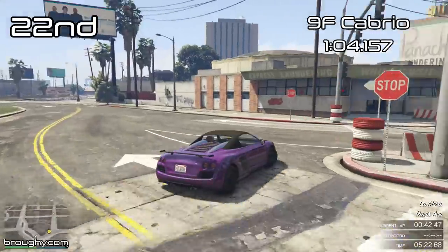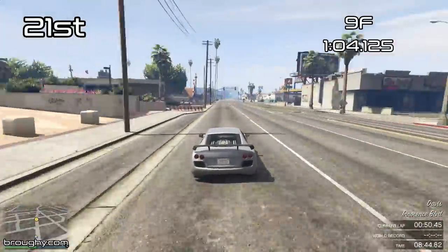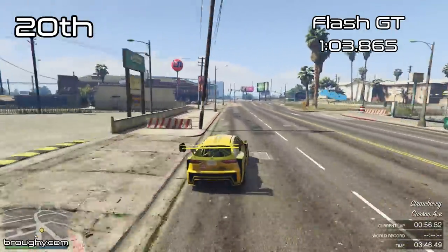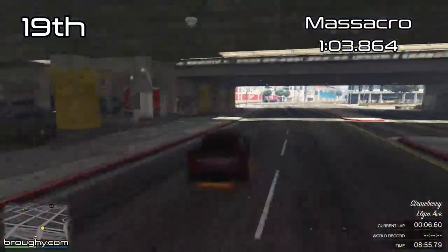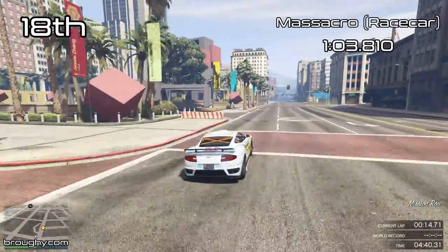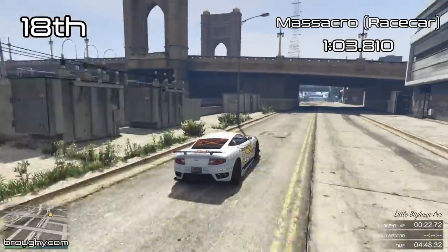We haven't even hit the top 20 yet and we're already seeing the 9F. The 9F used to be a top 10 vehicle back in the day, so we've seen a lot of relatively new vehicles like the Raiden and the Komoda work their way into this sub-class. The Flash GT here makes it into 20th place with a 1:03.8, and this is a lot quicker than the rally sub-class we saw earlier. We've also got some of the old guard of sports cars still in the top 20 — these would have been top 10 and right on the pace back when the Elegy dominated.